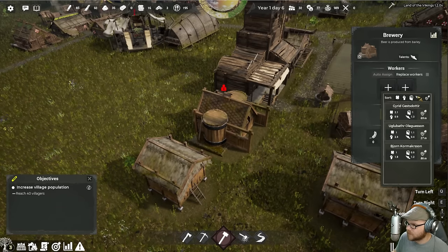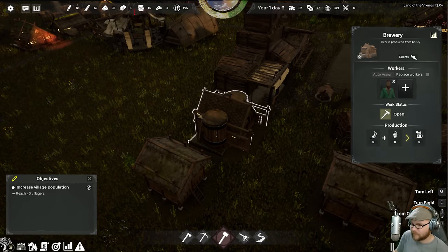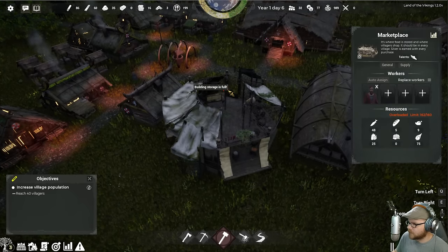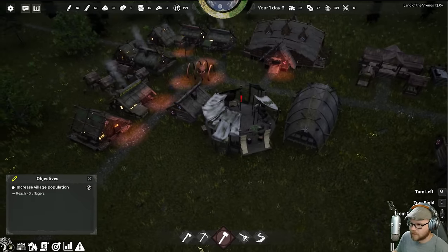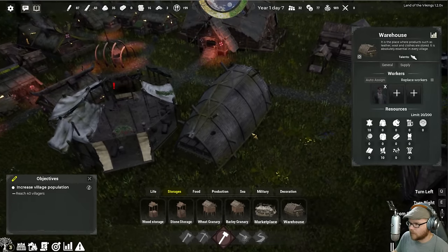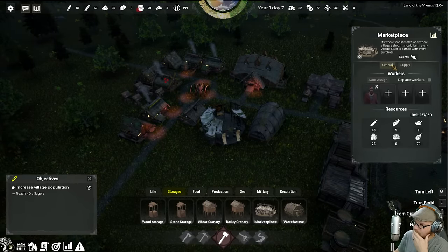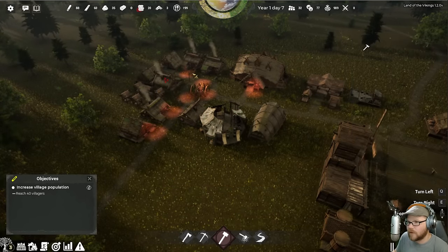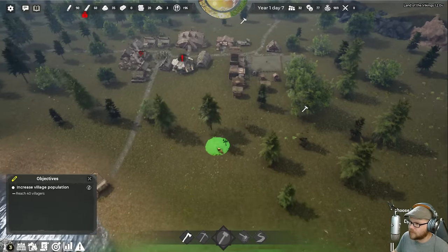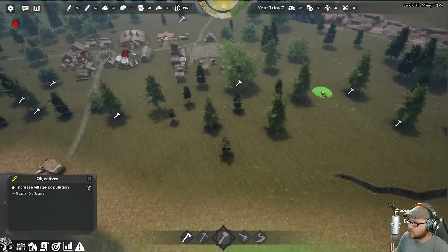Storage is full — I've got too much stuff in the market. Is there a storage for food? I got a warehouse but it doesn't hold food. Should I have a second marketplace? We actually have too much food now. In all my time playing games, I've never had that happen before — never, ever. I had too much food. All right, I'll fix that in a minute. We'll be starving in no time.